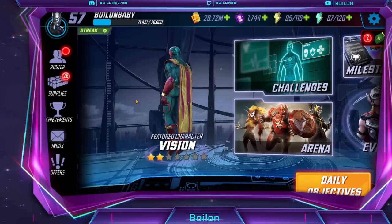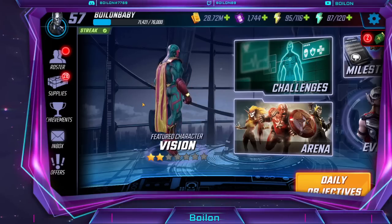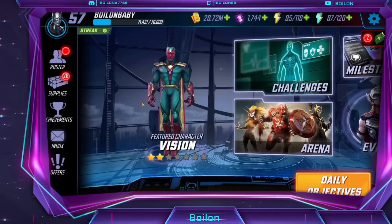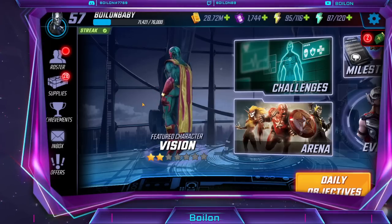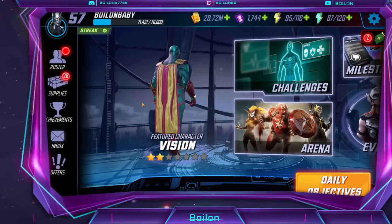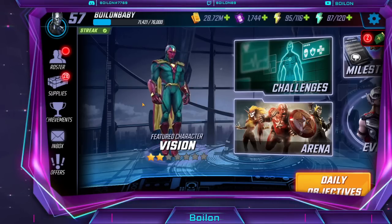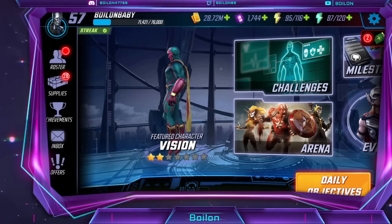I have been doing my baby account every single day, and now's a good time to do an update. I'm level 57 and I've recently unlocked ISO 8, which is really nice — I've been able to start farming that and applying it to my characters. Today we're going to go over everything: the characters I'm using, my arena status, what my roster looks like, and what I'm farming right now.